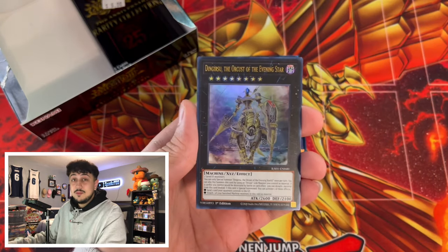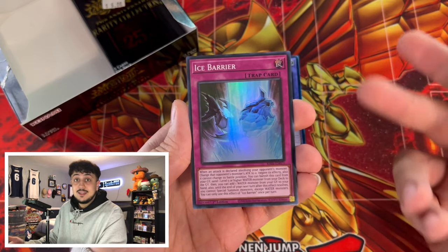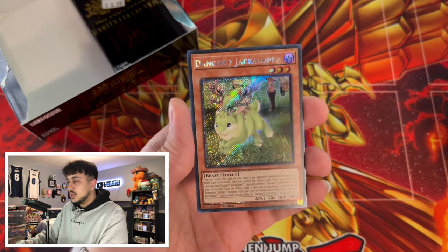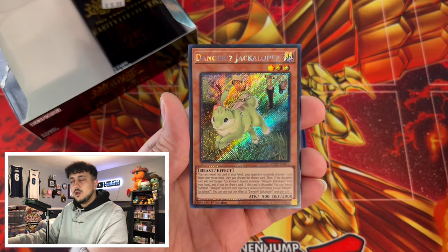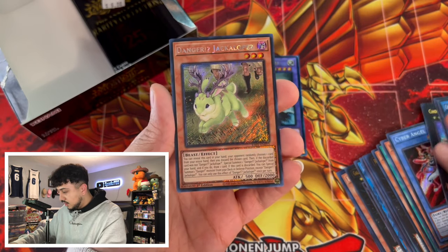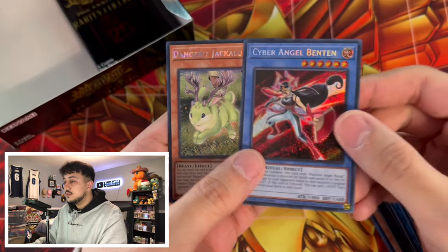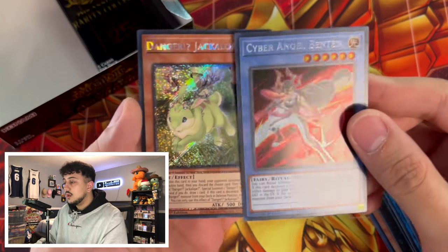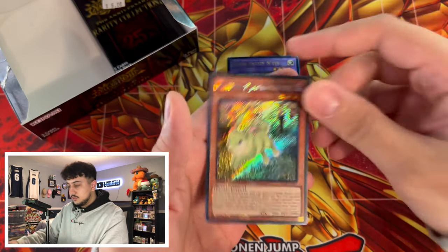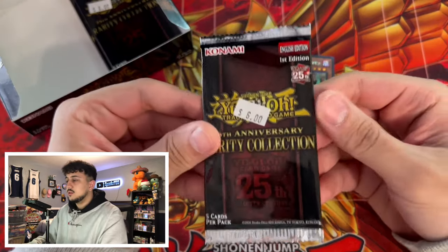And even if you do find it, I feel like sometimes it'd be really marked up, right? So finding it and then finding it at a decent price is also really difficult. We got an Ice Barrier and a Danger Jackalopé, but this is actually a Prismatic Secret Rare — or Platinum Secret Rare, I think that's what it is. You guys can see it's not just your regular Secret Rare. You're also going to be able to get these Platinum Secret Rares, Platinum Ultimate Rares, I think Platinum Collectors Rares — I think that's the name for them.